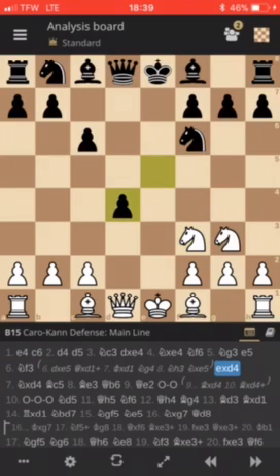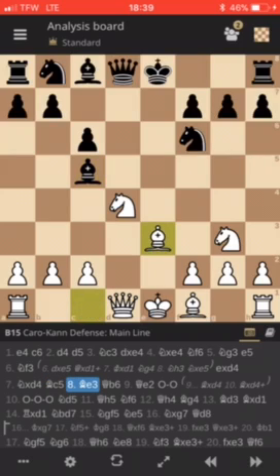We have e takes d4, knight takes d4, bishop c5, adding pressure to the knight. And he plays bishop e3.